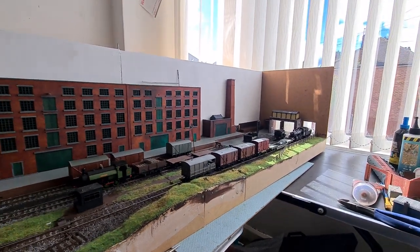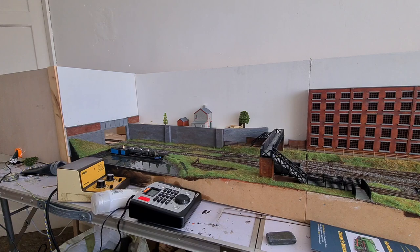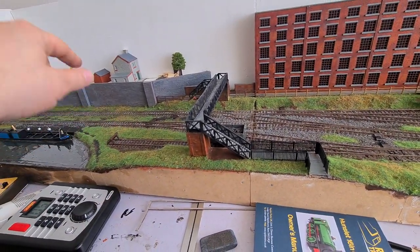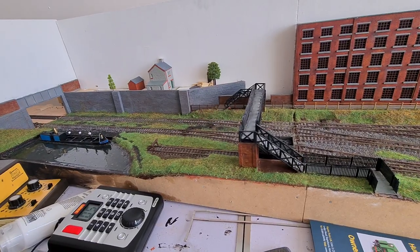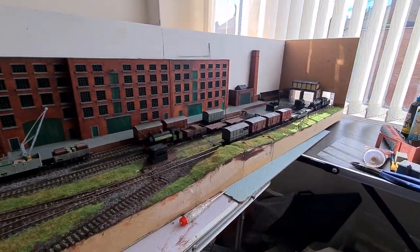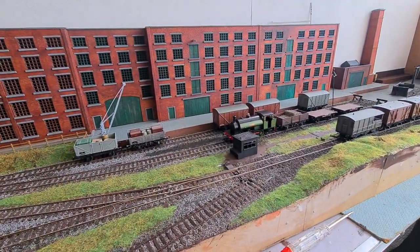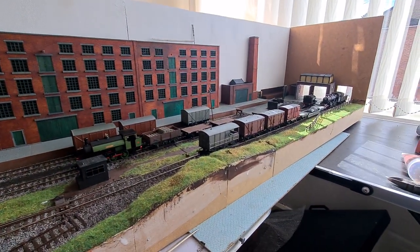What I'll do on this layout is just shunt this in, do some running round, moving the brake van from one end to the other, dropping off the wagons, and picking up fresh wagons from this sardiner — there'll be 3 wagons there. We'll take 3 off the train, put 3 there. Going into the factory, he'll reform his train, pull back out. We'll take the wagons into the factory sidings, do some shunting — hopefully 3 different wagons come back out, ready to be taken away. Then we'll repeat the process.